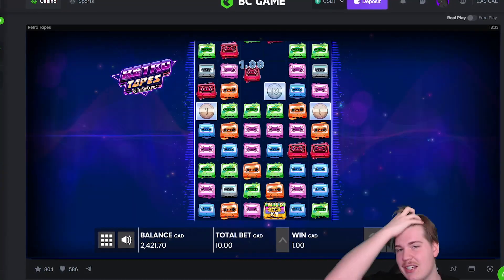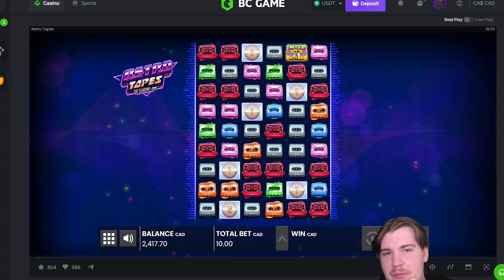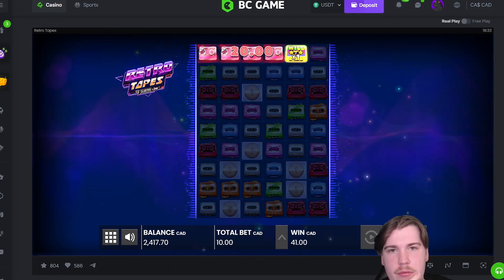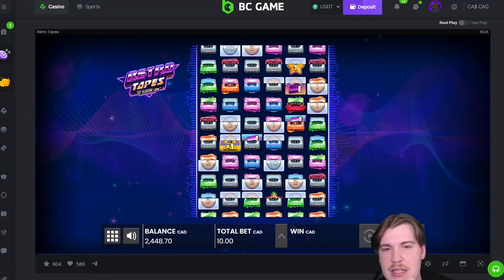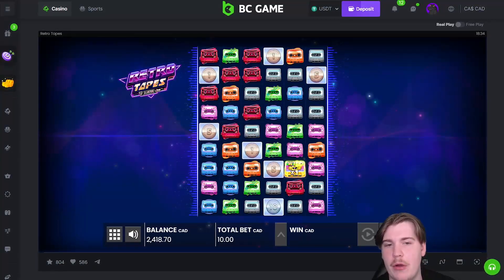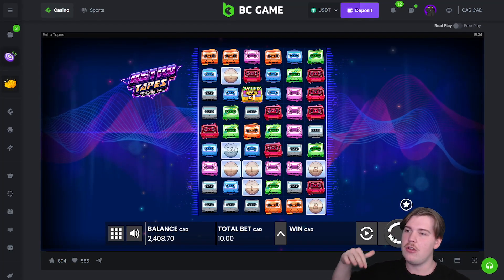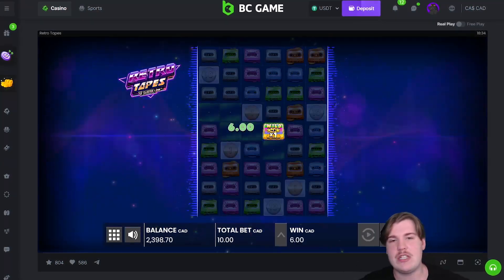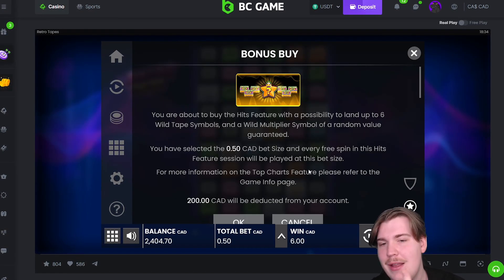I was kind of tossing and turning today — I was like, do I want to record a Retro Tapes video, it's so easy to rinse on there. But now I'm feeling good, I'm feeling happy about this. Reds in, nothing else going on. 41 dollars on the base game just like that. What I don't like is when you do turbo spins you don't see the base. We'll get into another 200 bonus right after this spin.